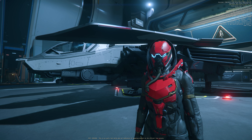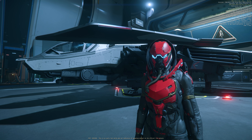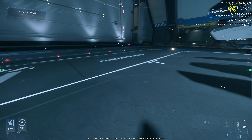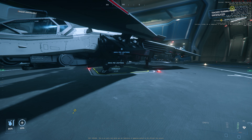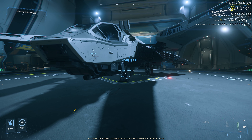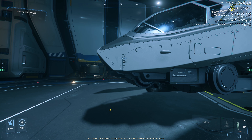Welcome citizens to Star Citizen 3.23. We are testing today this ship behind me, the Anvil F8C Lightning. This ship has profited from master modes very nicely. Instead of only two size three weapons, we now have four size three and four size two — eight weapons total, but DPS is much increased.